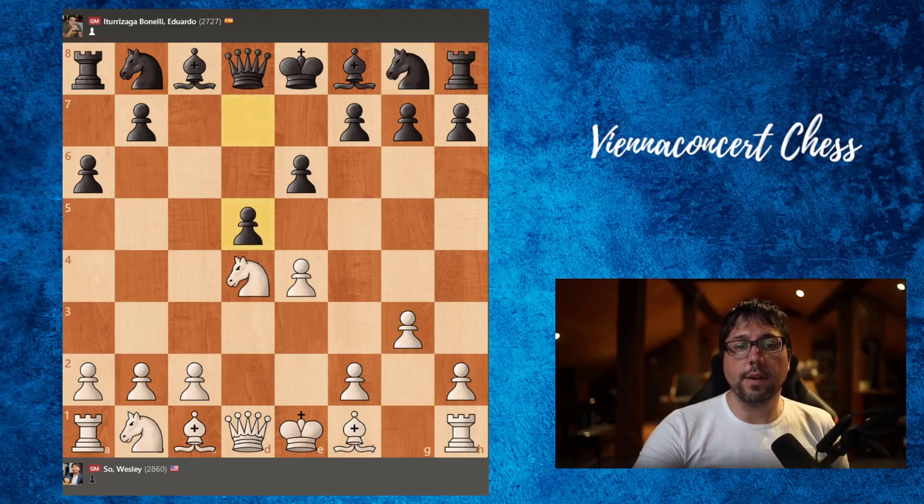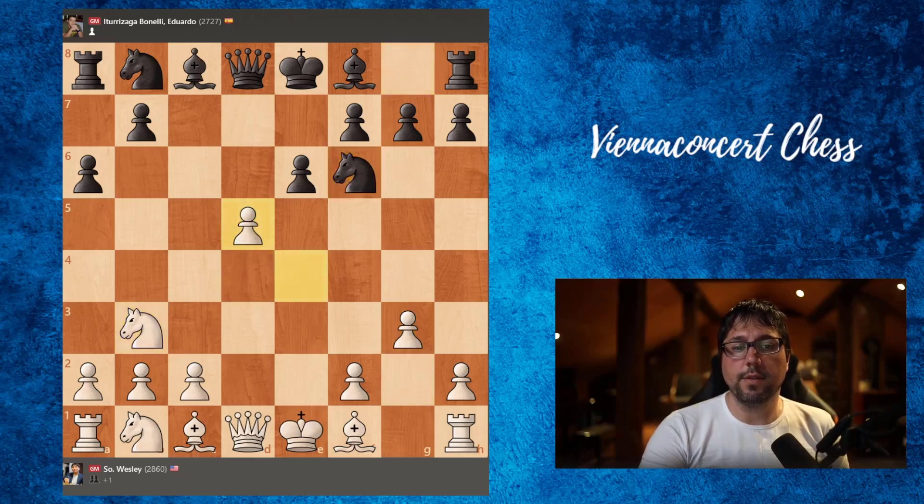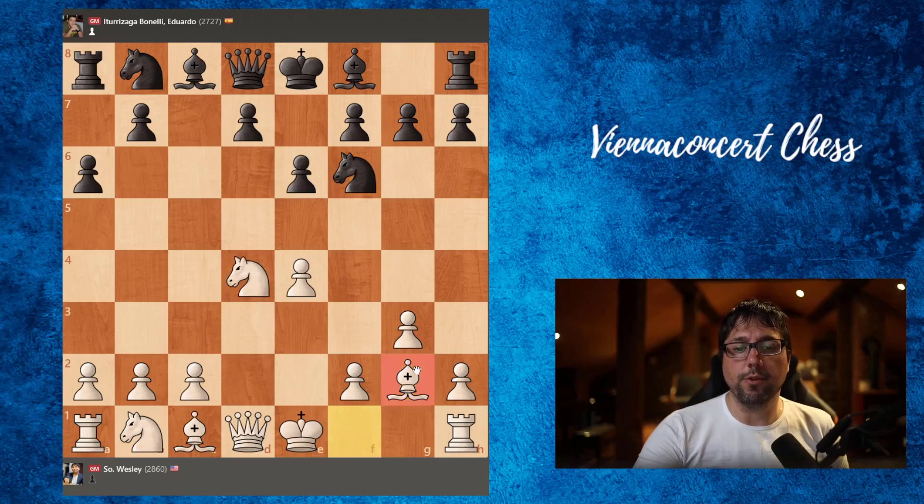Here this is the critical move: d5, knight b3, knight f6, takes takes, and bishop goes to g2. But Eduardo played knight to f6. Now bishop goes to g2 — perfect square — d6, and here Wesley opted for castling.